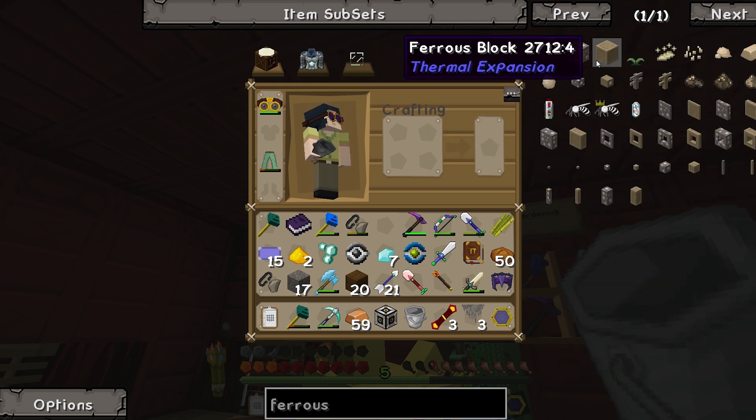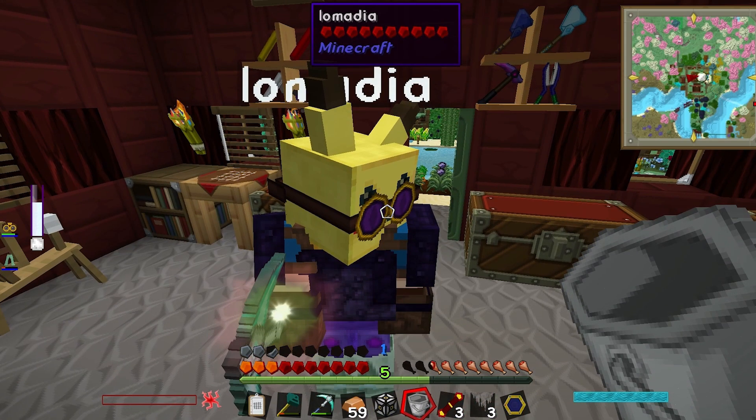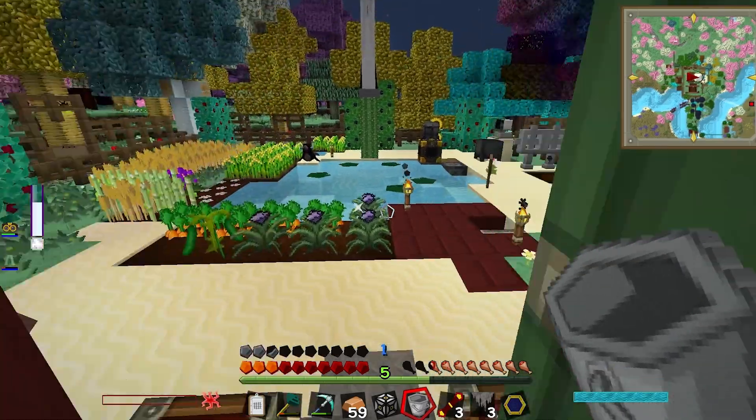You have to have it as ore dust because of maceration, apparently. Are you serious? Yeah, I think so. Oh no. Pulverized ferrous metal - made by pulverizing ferrous ingot - can then be blended with two iron dust to create three ingvar blend, which is what we need.